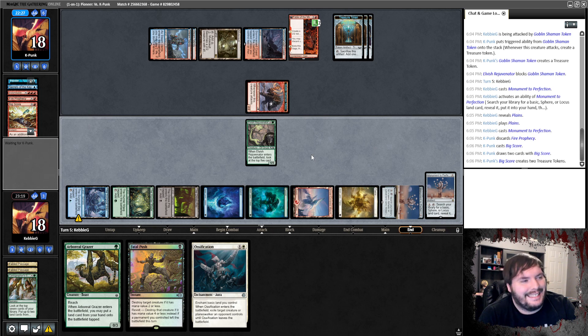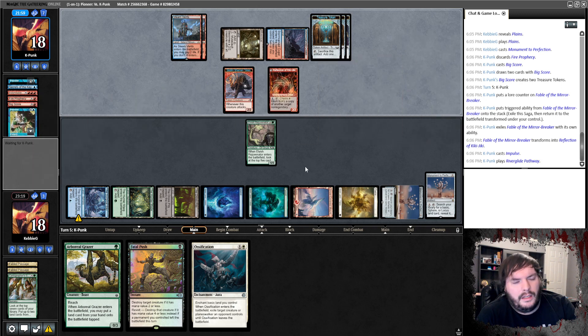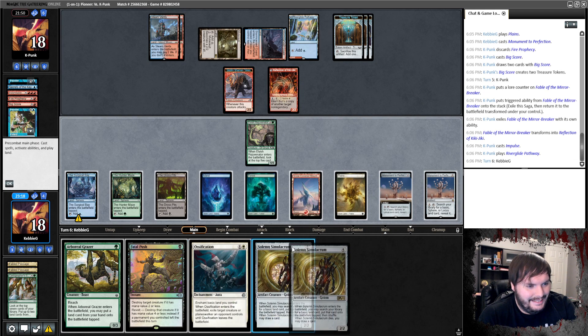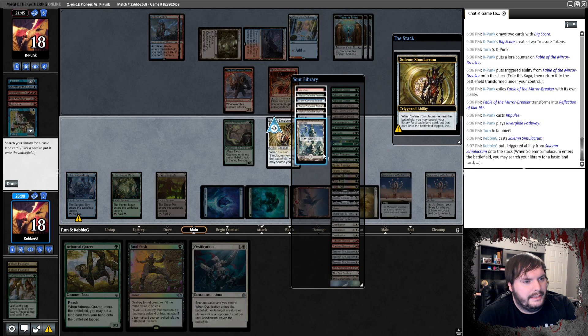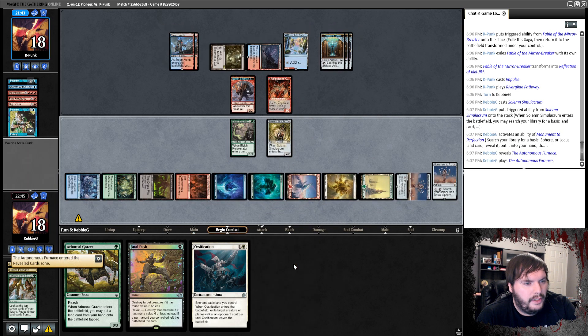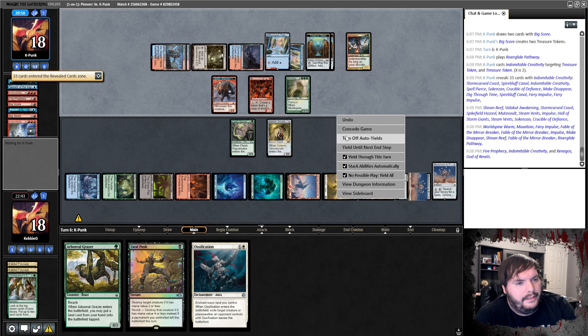He has Big Score and another Creativity — which tells me he has a second one and that probably means we lose. Solemn Simulacrum comes down, we grab a basic — snow-covered Forest. Activate Monument, grab the Furnace, play the Furnace. Ship the turn, we can turn these on next turn. We just got to survive one turn, which I don't think is going to happen.